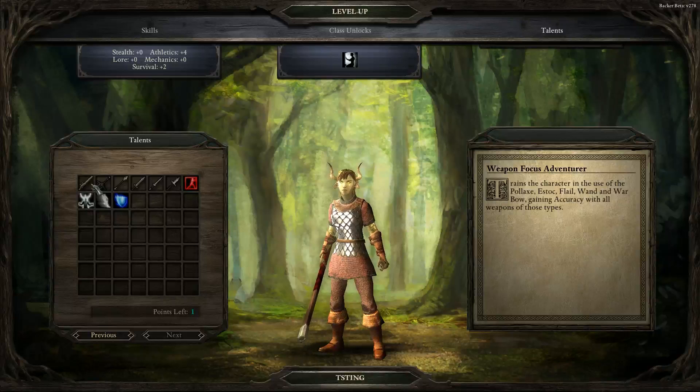Bonus Frenzy — speed of wild sprint increased. Probably that's pretty good. What was the soldier talent? Greatsword, Pike, Warhammer — increased accuracy. Stalwart Defiance seems pretty good.